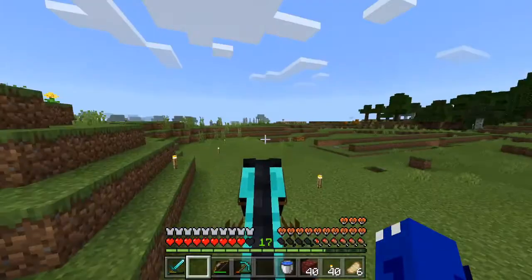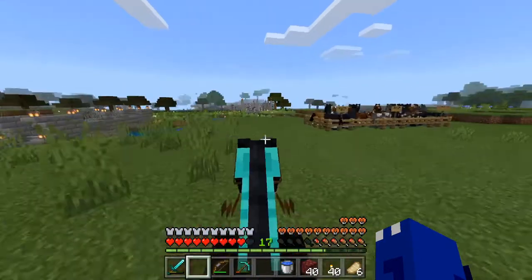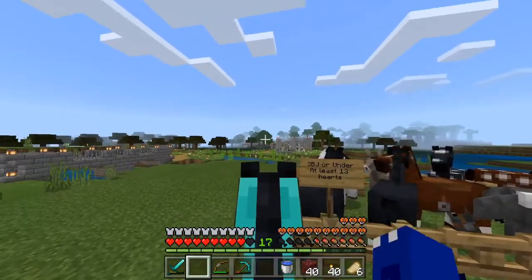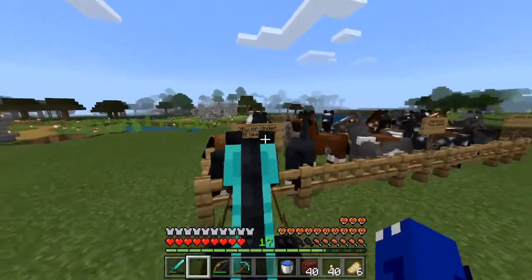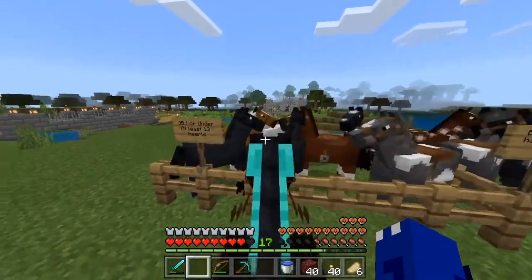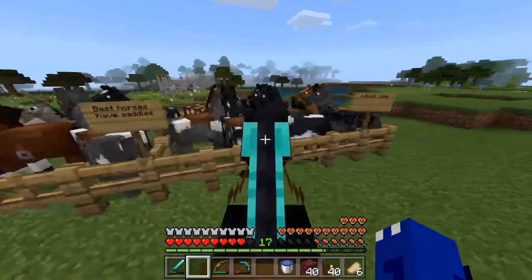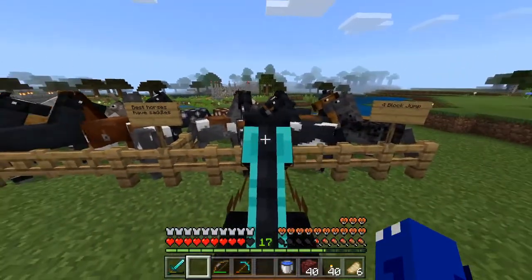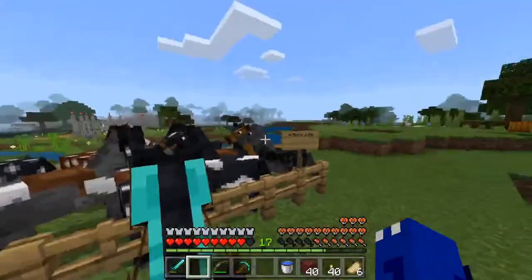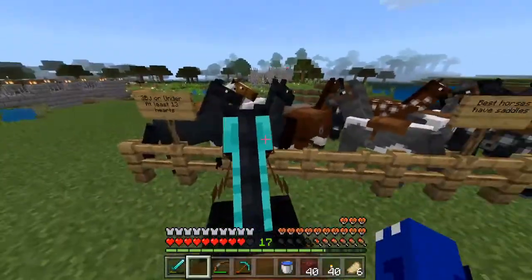I'm just going to show you what everyone's doing so far. Now, I haven't actually spoken to most of the people in this season, but I believe there's a base over there that belongs to Sam. They seem to be dealing with a lot of horses — like, 3BJ or under at least 13. These are four block jump horses, which is neat. Best horses. That is pretty dang neat.